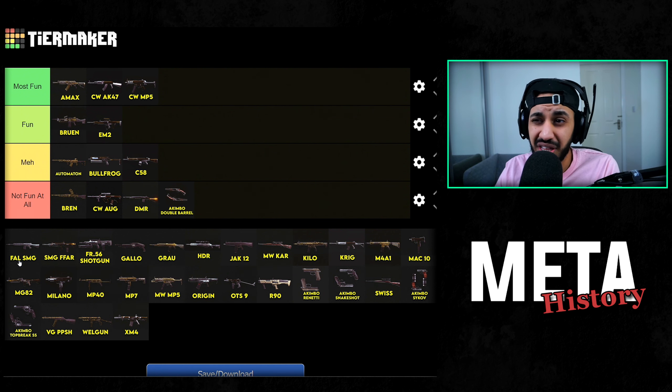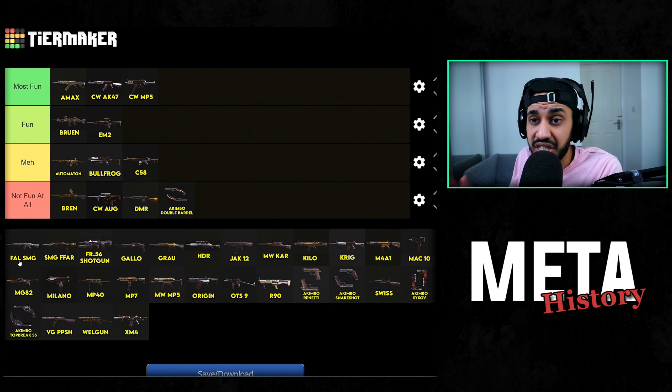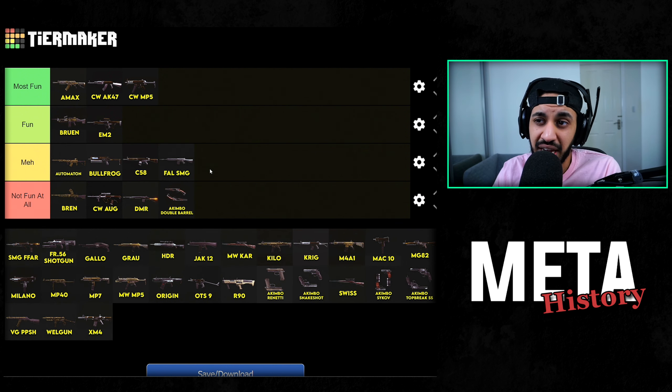Then the Foul SMG — this is when the SMG Foul Builder was going around and everyone wanted to have the fastest trigger finger. When you fired it really quickly you got an insanely fast TTK. I don't really like it to be perfectly honest — it was kind of meh. I don't think it's as bad as the ones at the bottom, but I don't hate it too much.